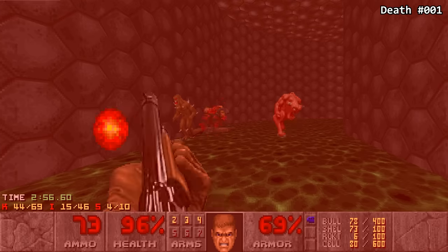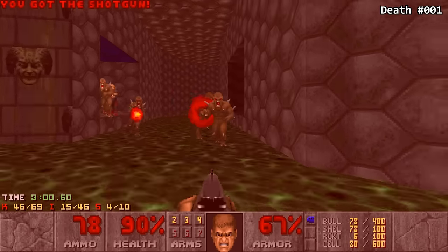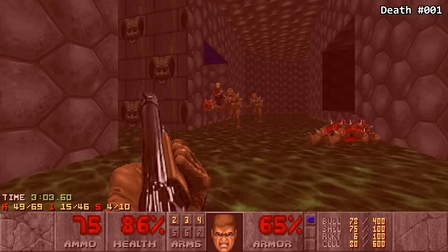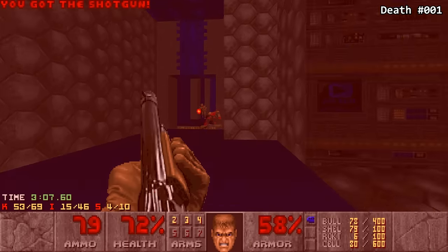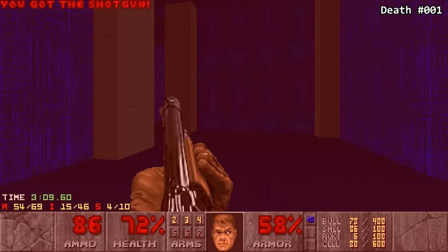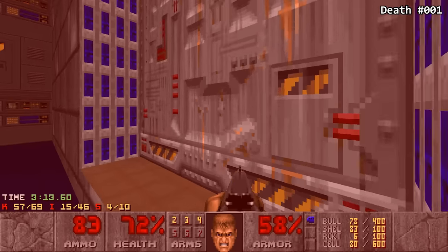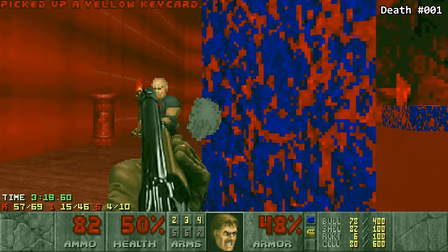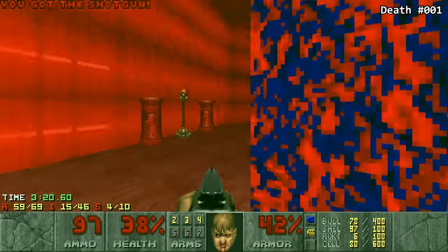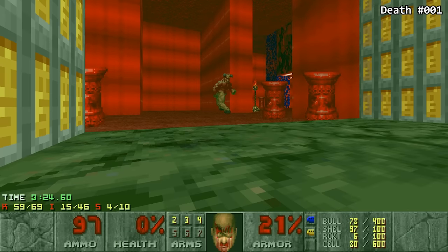I will not go for the supercharge secrets until the end — no way. I need the plasma for that, otherwise it's gonna be nearly impossible. Blue key brings us over here — grab the yellow key. Beware of the Baron. He hit me very good.